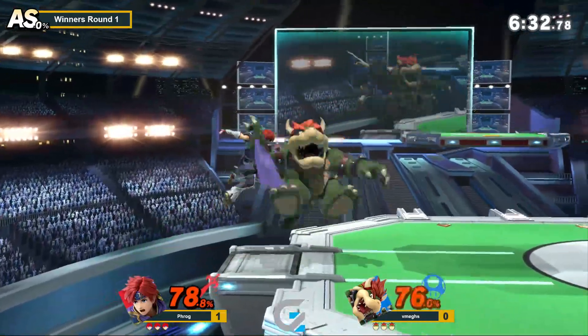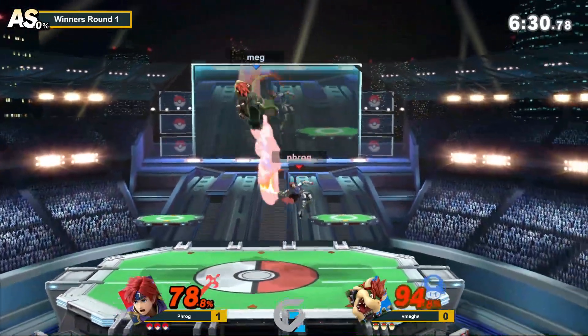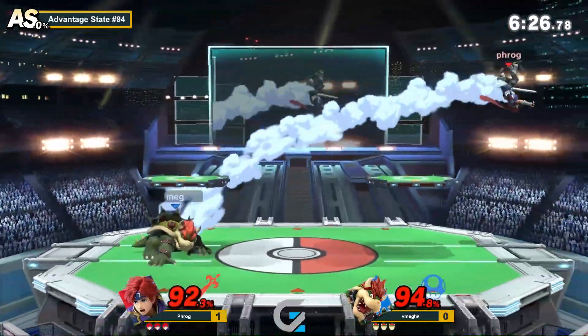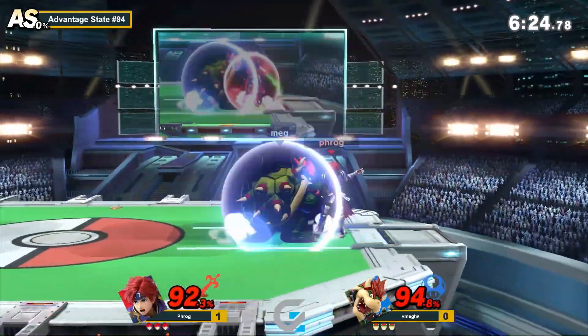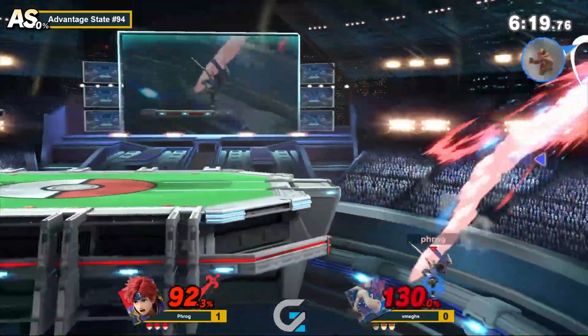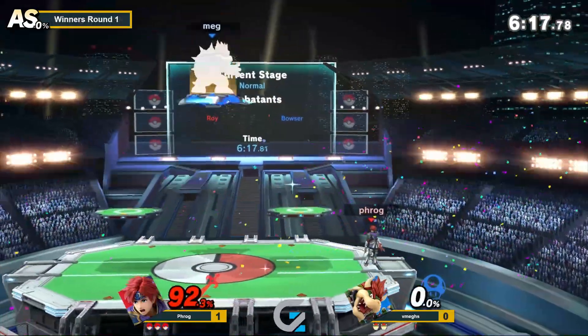Trying to cover an early double jump but Praw was smart there not to bite on it, and that's why he's able to get back. Just another up special out of shield. Feels like VMAX is doing better at taking space this game. Oh my god — good edgeguard. Hard to avoid that situation there.